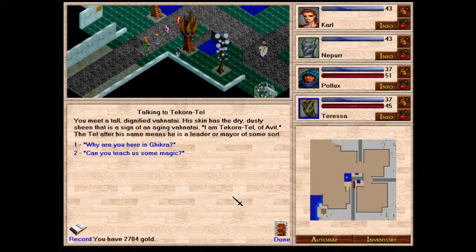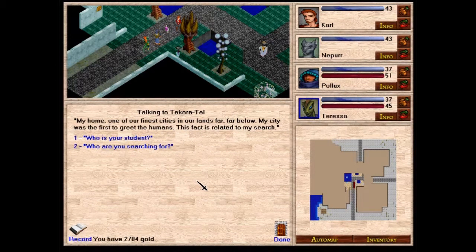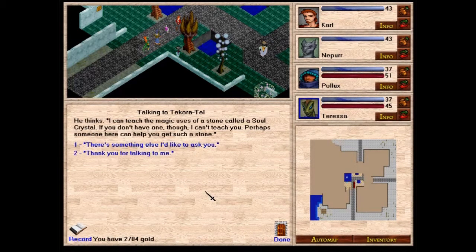You meet Tecora Tel — a tall, dignified Venatai whose dry, dusty skin is a sign of aging. He is a leader and teacher, Tecora Tel of Avit. He comes from the Venatai city of Avit searching for one of their number. He teaches magic and offers spells for purchase. He can teach the magic uses of a soul crystal, but only if you have one. Perhaps someone in Geekra can help you get such a stone.